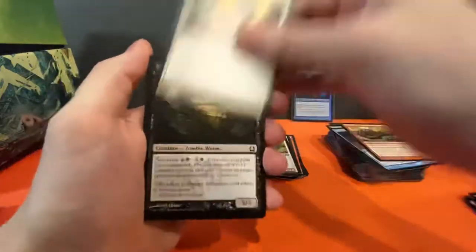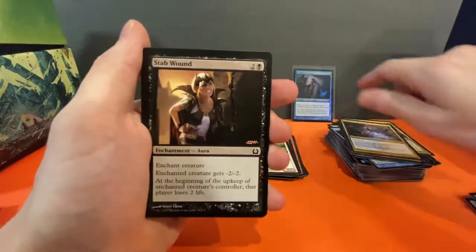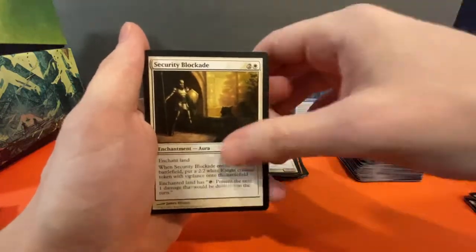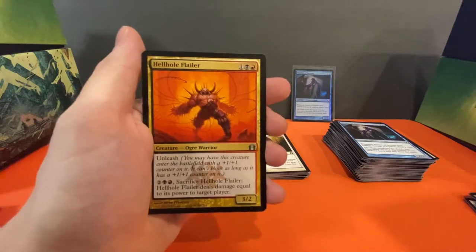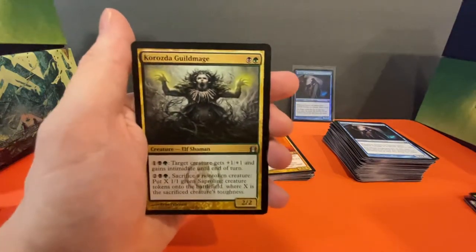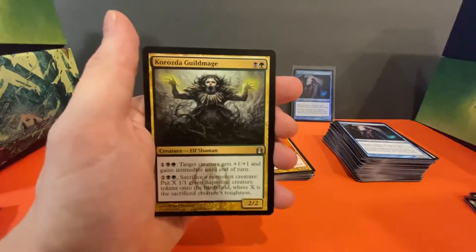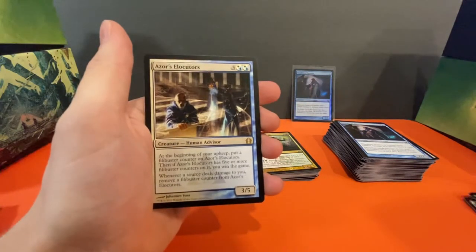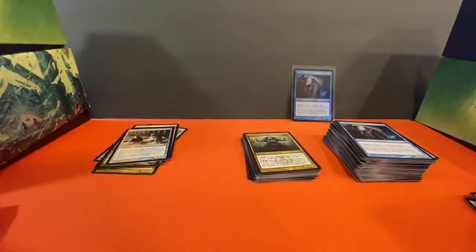Avenging Arrow, Terrus Wurm, Chorus of Might, Electrickery, Trestle Troll, Goblin Electromancer, Stab Wound, Knightly Valor, Towering Indrik, Stealer of Secrets, Security Blockade uncommon, Hellhole Flailer uncommon — haven't seen that guy yet, very cool. Korozda Guildmage — cannot say that guild, I'll have to research — spooky-looking guildmage. We've got an Azorius Elocutors and three more packs. Are there any more shock lands — who knows.